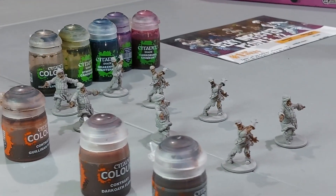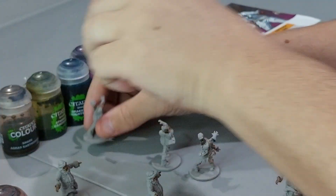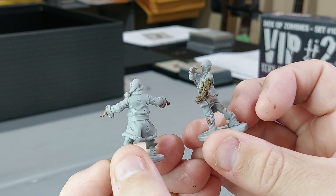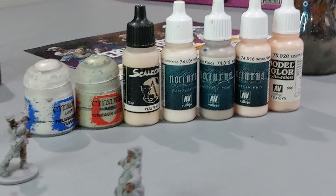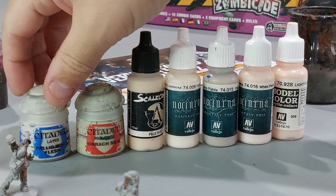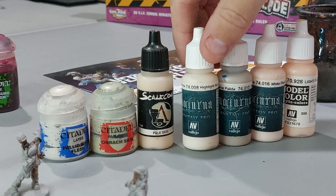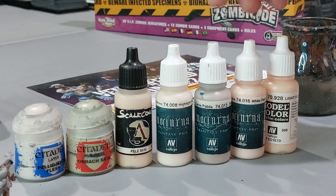So that's all the washes done. The next step is bringing up the skin a bit more - if you want to add highlights you can, or if you just want quick tabletop-ready minis you can stop here. I'm going to highlight them up a little bit more. I just grabbed all the different highlights I use for skin to show you the options: Pallid Wych Flesh, Ionrach Skin from the Deepkin Flesh range, Pale Skin from Scale 75, Highlight Skin, Nocturna Valeo Pale Flesh, White Flesh, and Light Flesh.